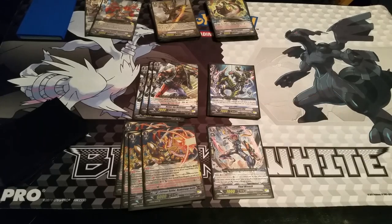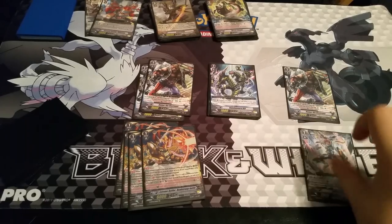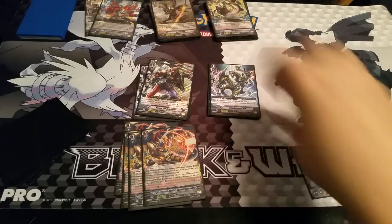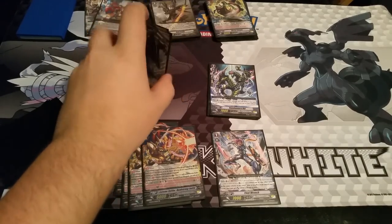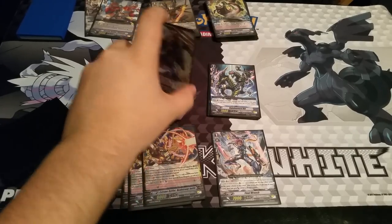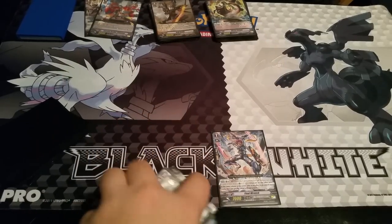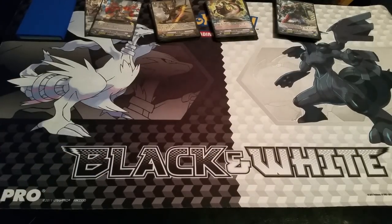Running one copy of Final Wrench. His skill is: whenever another unit in the same column stands by the effect of one of your cards, it gets plus four thousand. So I'd throw him behind Kuma to get the plus four every time Kuma stands. Usually I put him behind a non-rush unit like Magical Gambler or Sazanda. The great thing is it's free — you don't pay anything for the extra plus four thousand, so it's just a nice bonus.